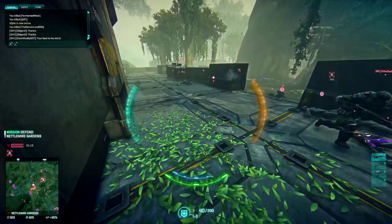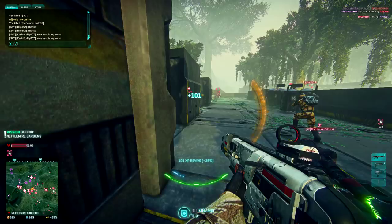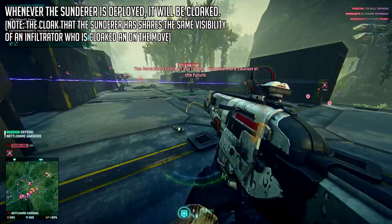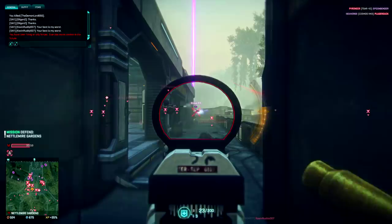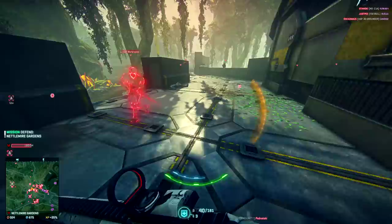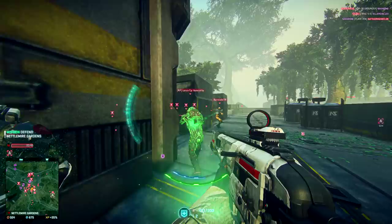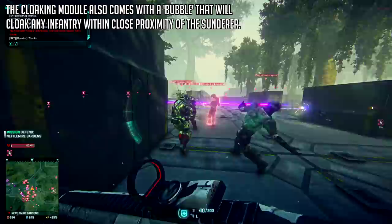So what does this Sunderer cloaking module actually do? As the name suggests, whenever the Sunderer is deployed it will be cloaked — roughly as visible as an infiltrator on the move while cloaked — so you don't have to worry about it being in a deep cloaked state making it extremely hard to find. Something very interesting is that when the Sunderer is deployed, it also deploys a bubble-like field that will cloak any infantry in the area, no matter the class. Have you ever been scared of cloaking MAX suits and heavy assaults? Well, I'm afraid your worst nightmares have come alive.